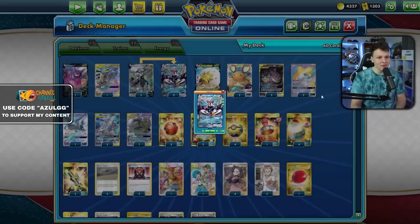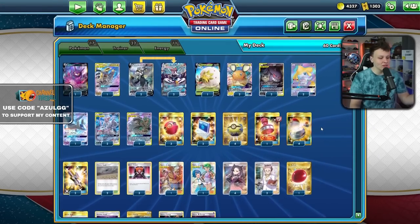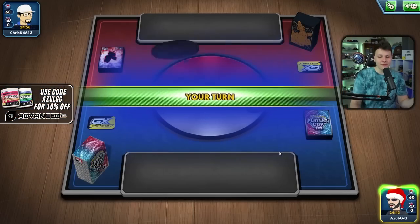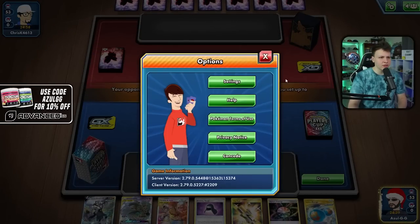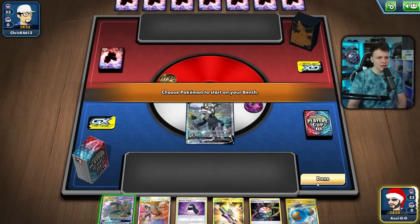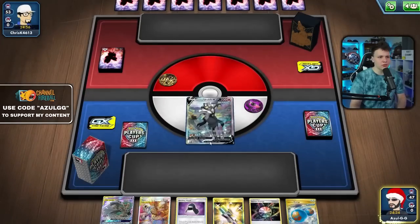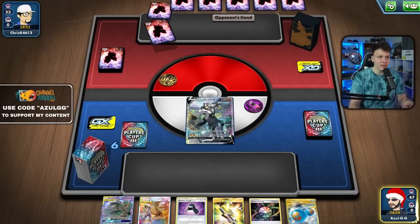We'll figure it out as we play this deck for the first time, so buckle up. Getting into our first game — I feel like we want to go first and try to set up a turn-two House, or maybe even go with Urshifu on turn two. It really depends on what our opponent's playing, and they did mulligan so we're going to get quite a bit of information.